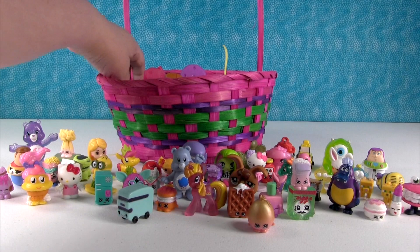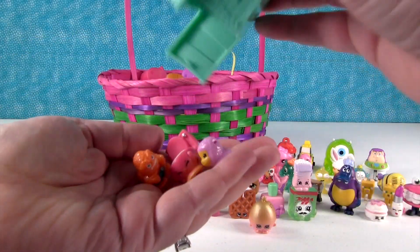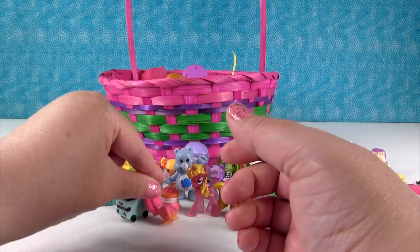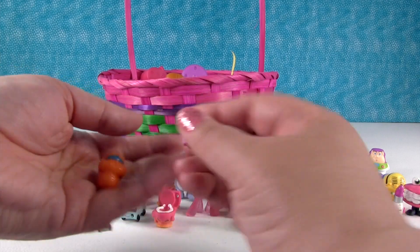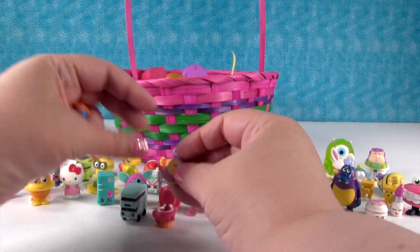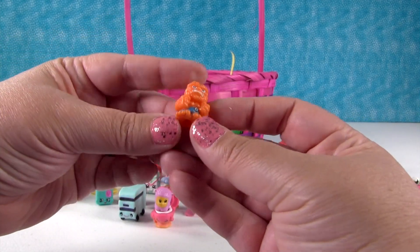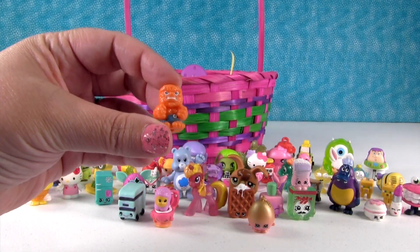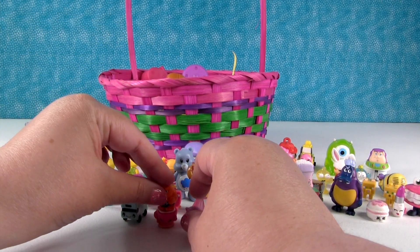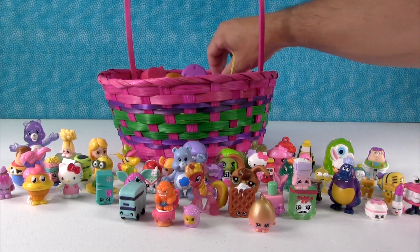Next up is a Zomlings house. Who's living in the Zomlings house? Flushes — the Shopkins potty! And a little Squinkie lamb. Who's going to sit on the potty? That's silly — bah! And that's the Thing from Fantastic Four, as a Squinkie. We are putting him on the potty. That's funny.